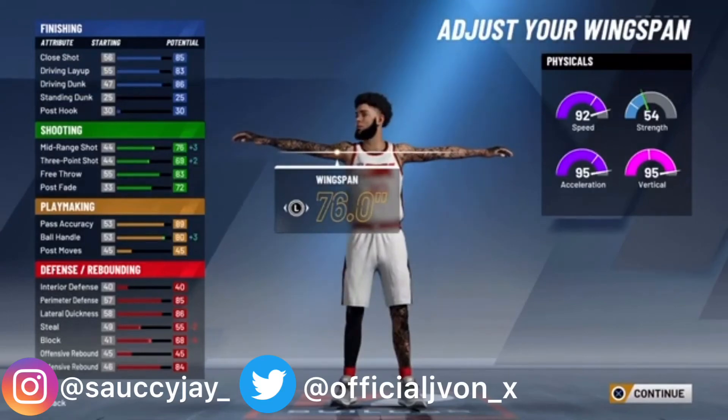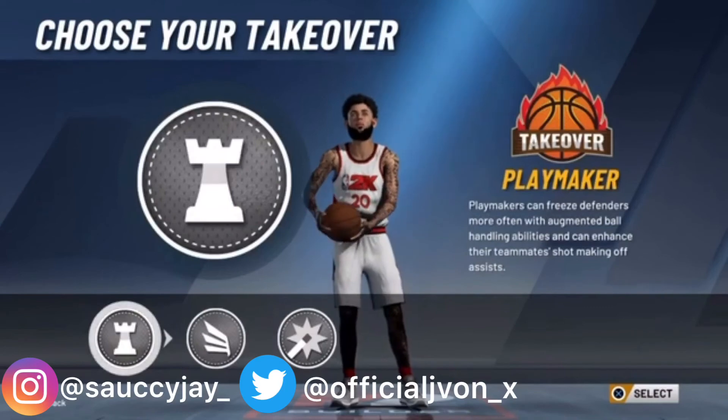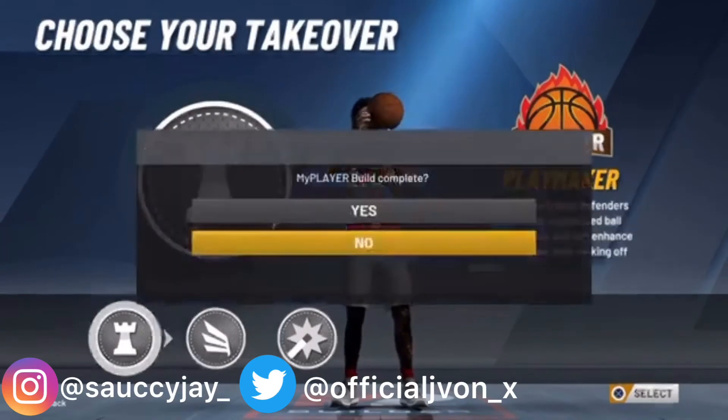The reason why I put wingspan all the way down is for my three-point, so I can get a boost on those three-pointers. Playmaking takeover, obviously.